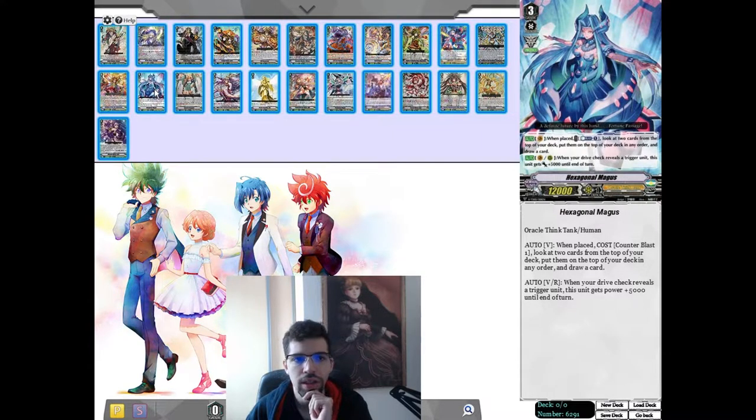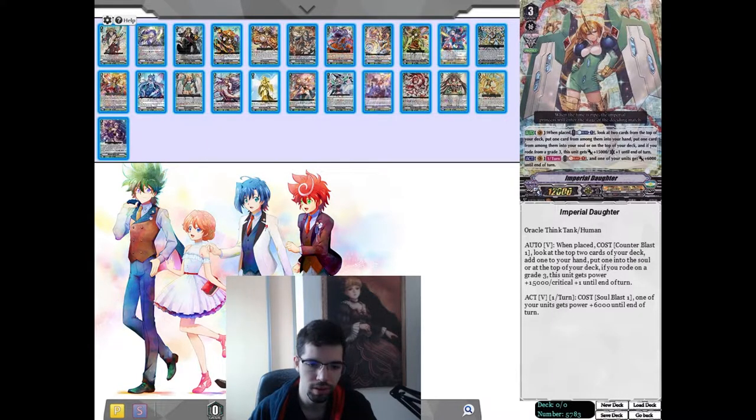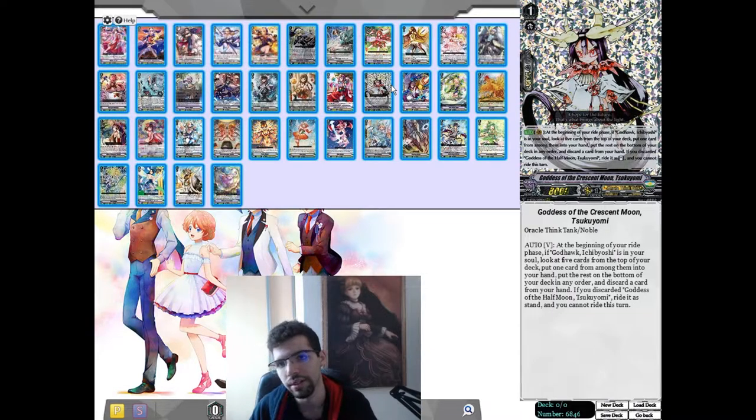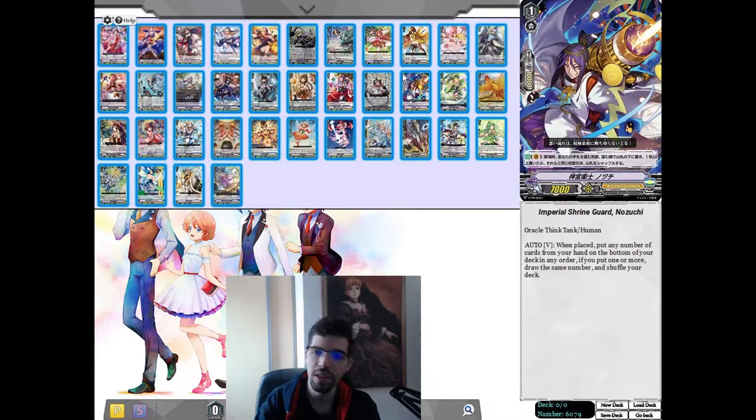Magus is really interesting honestly, but let me move on to another build. Battlesister Fromage is less good than it seems — it's good, but not for the right reason. What makes Battlesister so good is Torijas, which creates card advantage early. This is something that, if you don't play the Tsukuyumi rideline, you won't have access to. That's why, in my opinion, it's really important to play the Tsukuyumi rideline if you're not playing Battlesister — it creates early card advantage, lets you fetch your heals, and against rush decks you'll be able to avoid taking too much damage.